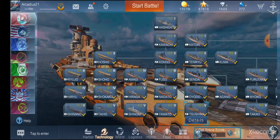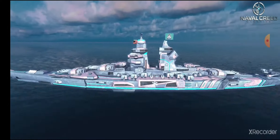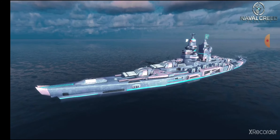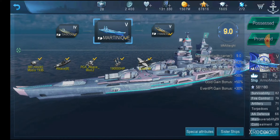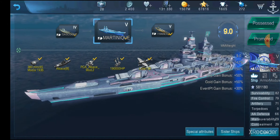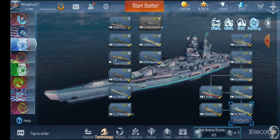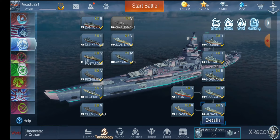Going back to the French battleship line, we had a couple camos come out for all of this. We had the pink one, and then the blue one, which turned a normal tech tree ship into a prism ship — or technically a prism camo, but it still has the same effects: a higher free XP rate, event gain bonus, gold XP, all that. It pretty much turned a normal tech tree ship into a prism ship without actually having to buy the ship itself. You just bought the camo, and it's actually a lot cheaper.